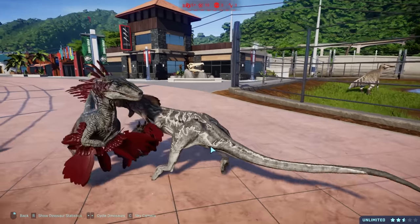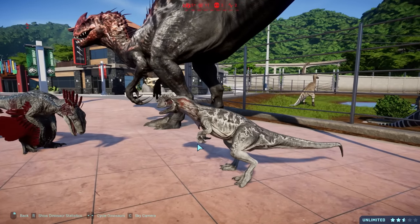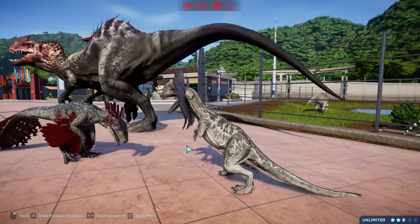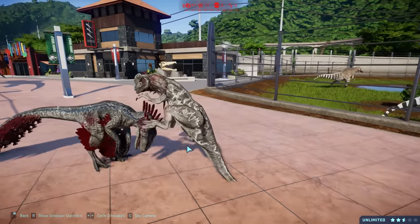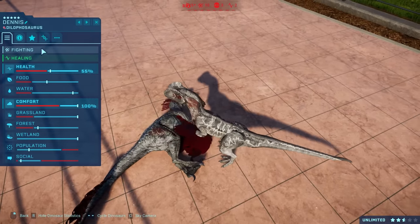Spit in the eye! Can Blue survive a Dilophosaurus? I don't know. Blue's dead - killed by a Dilophosaurus. How much damage did he do to Dilophosaurus? 55% - wow. A hundred and four for life spent, 30 plus 14. And how many did Blue have? Nothing - oh, that's probably why!